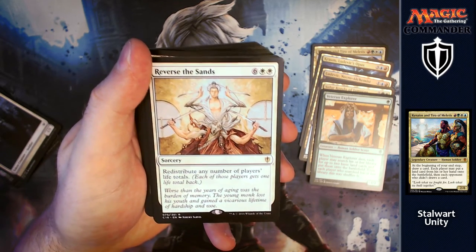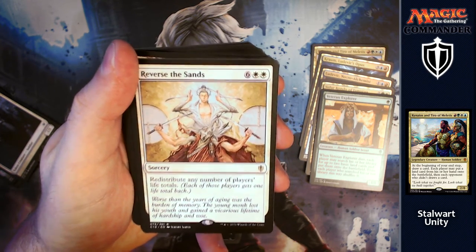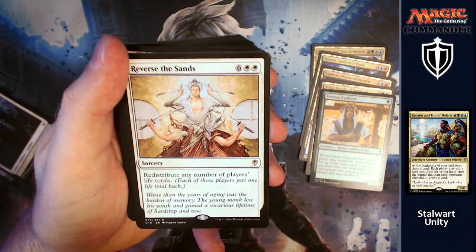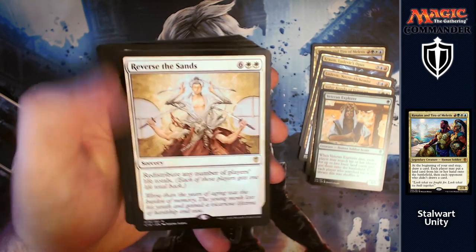Reverse the Sands is next: for six and two white, you get to redistribute any number of players' life totals. This could be great fun — you could be lagging behind and steal someone who's got loads of life, or just before swinging in to kill someone, you can give them someone else's lower life total and then kill them.